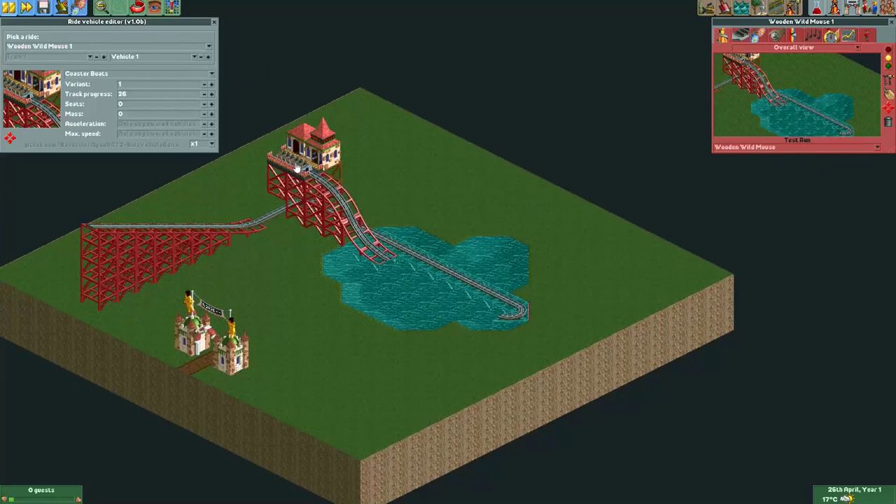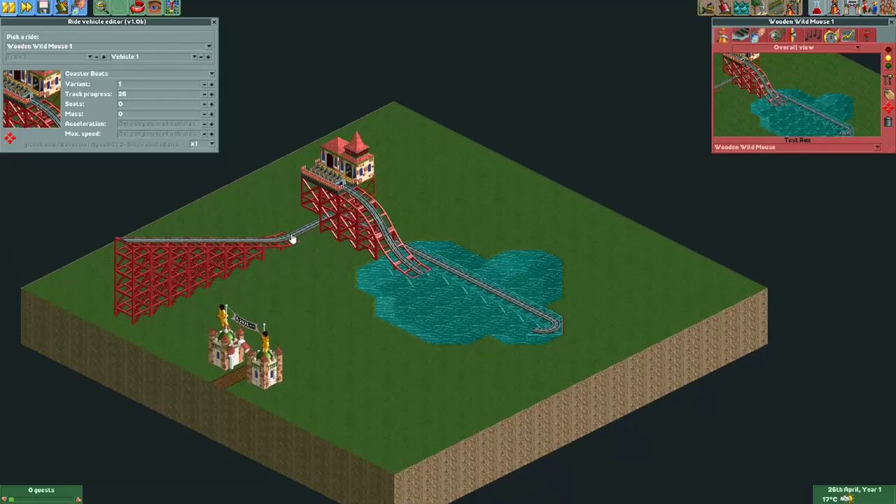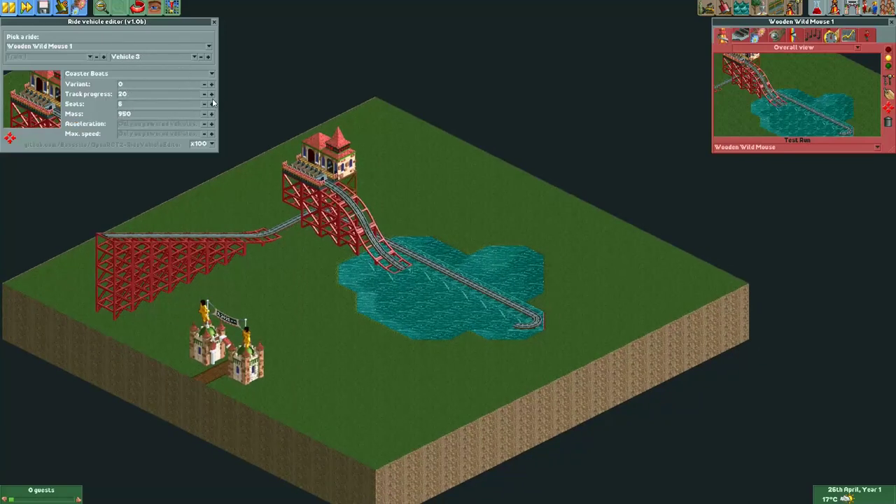I want the front vehicle to splash down here, and the back vehicle is the one I'll put underground later on this track. So I go to vehicle three and I'll move it forward to right over here. To do that I'll first set the multiplier to 100 — this just makes it faster to move forward. With the vehicle reselected, I'll press the plus button on track progress a few times until I'm happy with the position. I'll count the steps: with multiplier at 100, that's one, two, three, four, five, six, seven, eight. I think this is far enough. I'll move it a little bit more with the steps multiplied by ten — one, two, three.